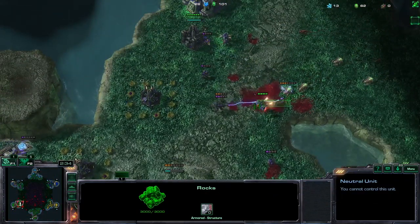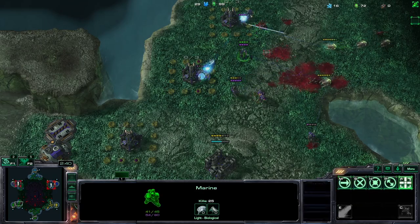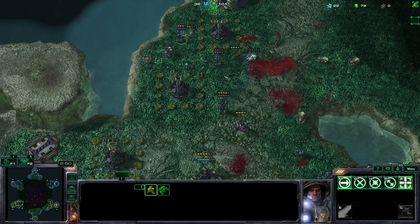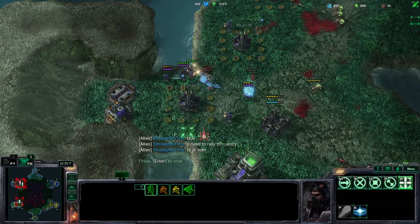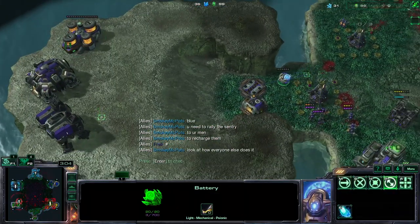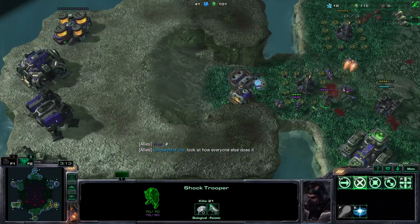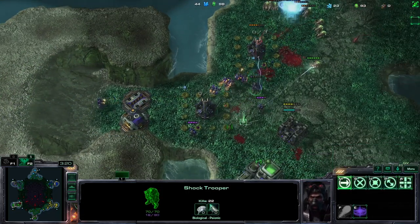What you would usually do if the zerg is not sending everything he's got towards you is use the reapers to kill this rock to get the gas geyser. We've lost another ACV - he's focusing us. First rule: do not lose any Marines, do not lose any troops. You can lose eco but don't lose your defense.